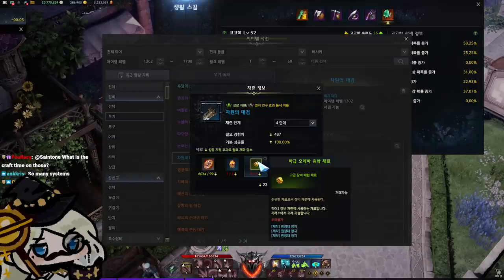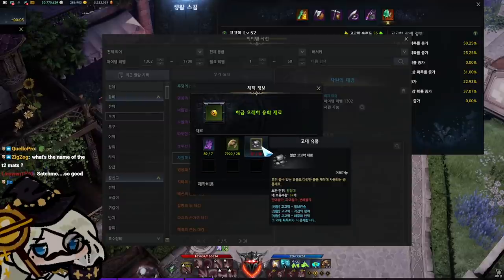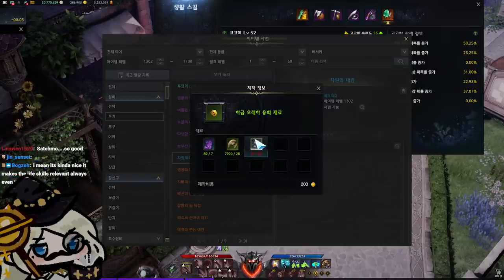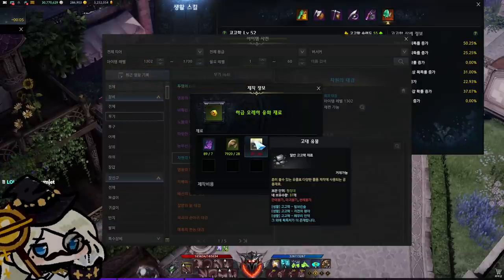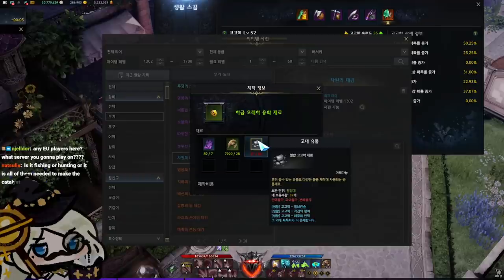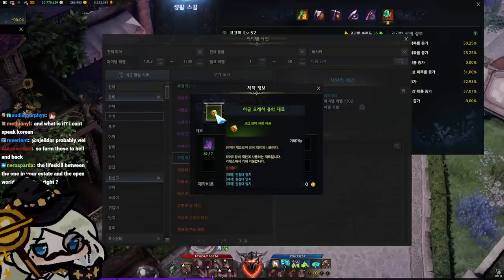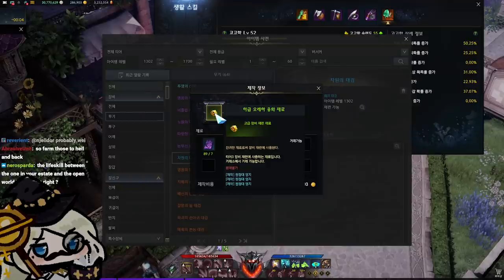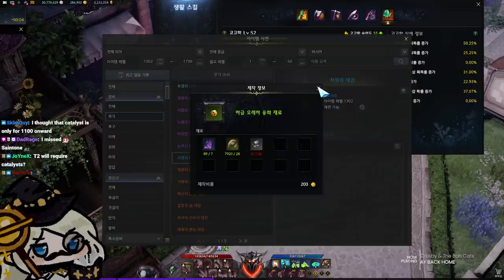In tier three, starting from plus four, you also use these mats. Something really important to know is that all of them use the same base materials — regardless of whether it's tier two or tier three, it uses the same base materials, with only a tier-specific component differing. This is the main bottleneck that stops people from crafting it. This base material can be obtained from any node in tier one, tier two, or tier three. So technically you can hold off until tier three, but people will need these upgrading catalysts in tier two as well. Each catalyst has three recipes — one for fishing, one for hunting, and one for archaeology — so you can pick your profession of choice.